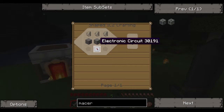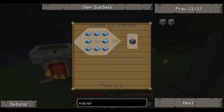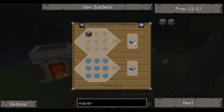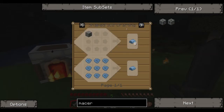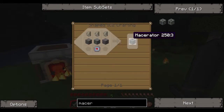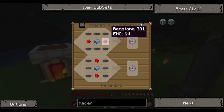The macerator recipe is three flint, two cobble, one machine block, and one electronic circuit. The machine block is refined iron in a circle with the middle empty. Refined iron is made from burning iron or iron dust. The electronic circuit is made from iron, copper cables, and two redstone.